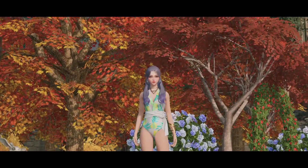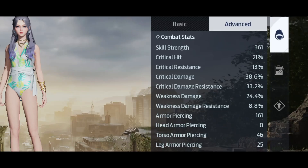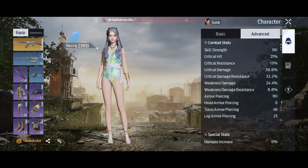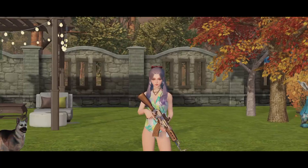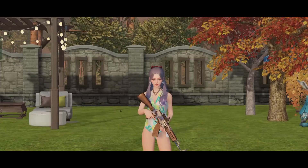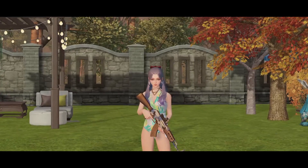Alright, without further ado let's get into it. Critical hit, also known as critical chance, is a stat that denotes the probability or chance that a basic attack will critically strike. Critical hit is one of the number one priorities that you must have to gain extra damage, which is critical damage.